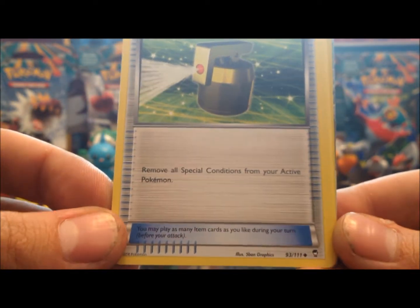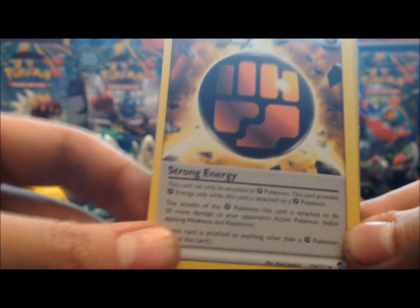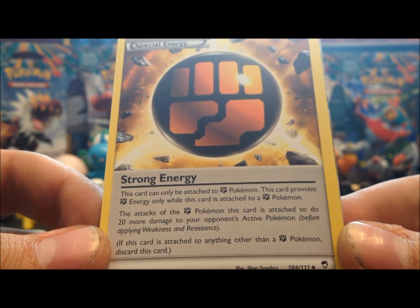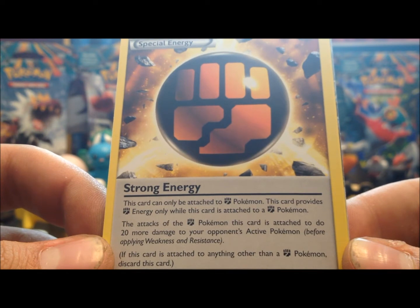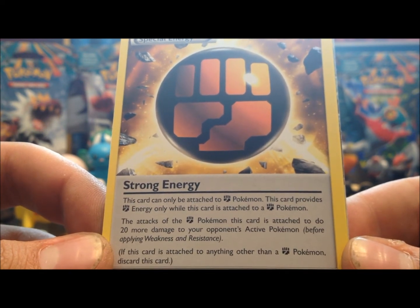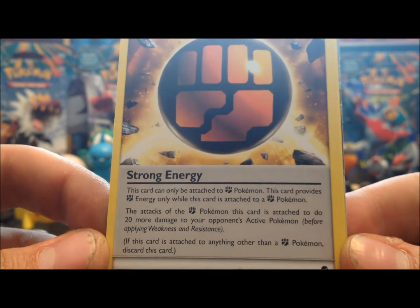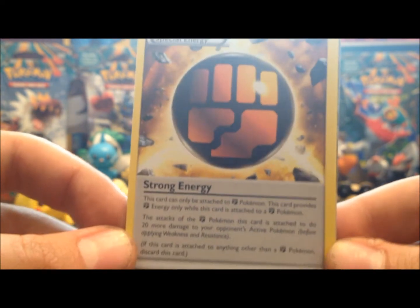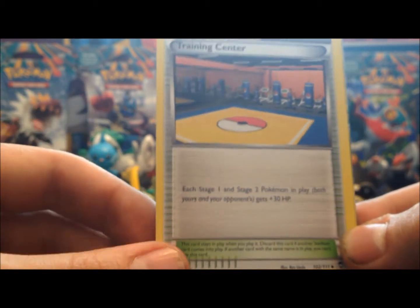And then Full Heal — pretty self-explanatory, remove a special condition. Oh yes, the special Fighting energy that comes in this set — the Strong Energy. It can only be attached to a Fighting-type Pokémon, and while attached, the attacks of that Fighting Pokémon do 20 more damage to your opponent's active Pokémon. That's really good for this set because it's called Furious Fists, so you should be expecting a lot of Fighting-type Pokémon.